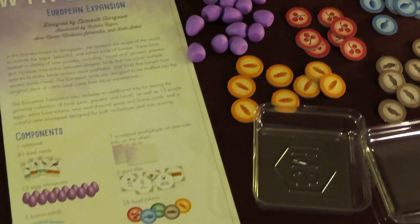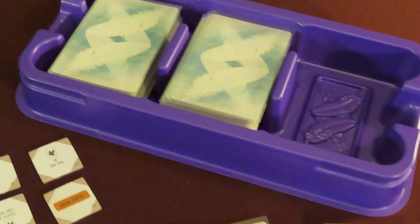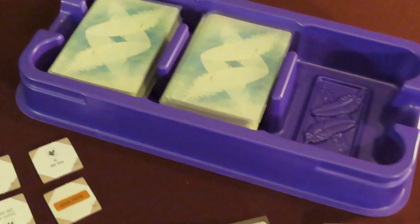Wingspan's first expansion is here, and adds to the game a ton of elegant birds from Europe. These new bird cards bring new interesting powers to the game as well, including ones that focus on more player interaction. Adding the expansion is as easy as shuffling all the new bird cards together with the original deck. Stonemaier has also included a new card storage tray for organizing everything. Let's dive in and take a look at everything that comes with the European expansion.